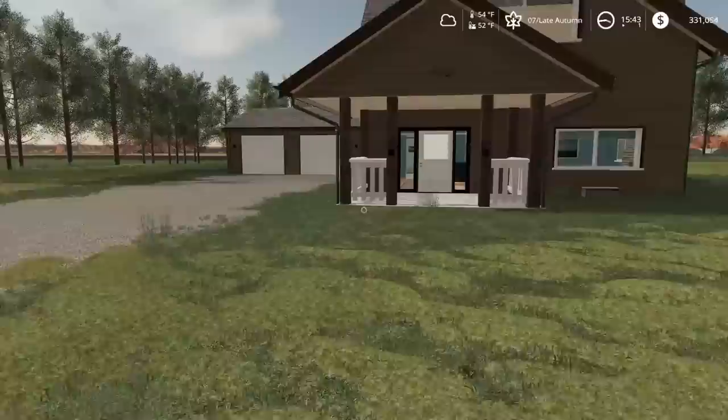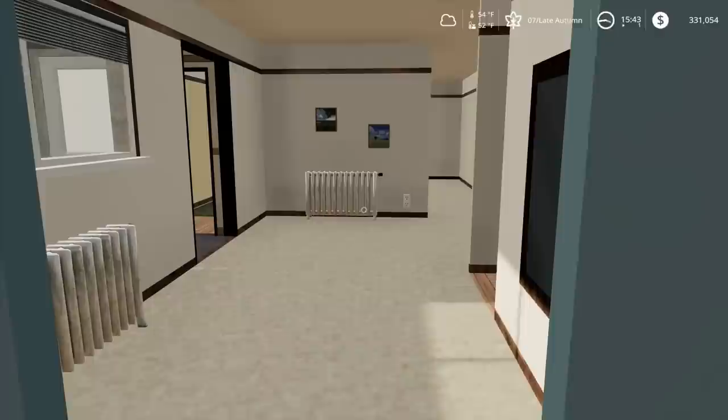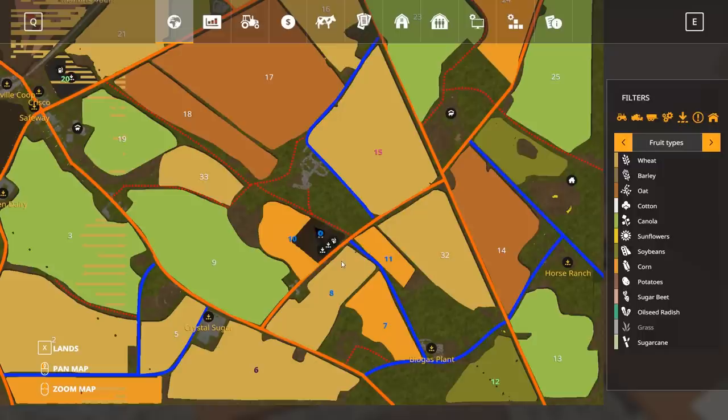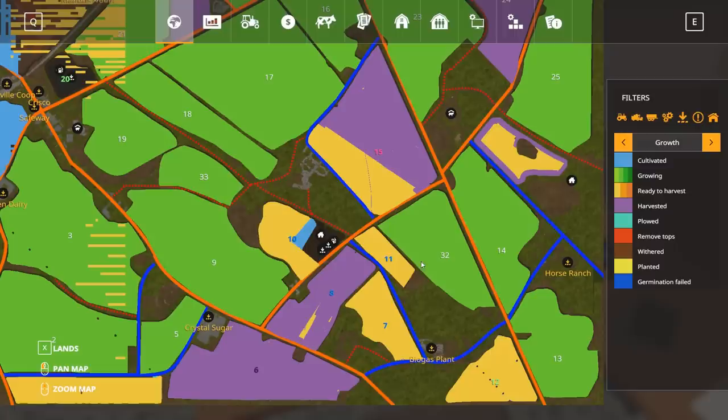Let me give you guys a rundown on what's happening, how harvest has gone so far, and what fields we have left to harvest. Let me hop on this Apex Gaming PC. Here's the ground we own — here's the home farm, close to a hundred acres back here. We own field eight, which was the wheat field we harvested. Field 11 is corn, and field seven we own is also a corn field. There's a lot of grain to be hauled off between these three fields.